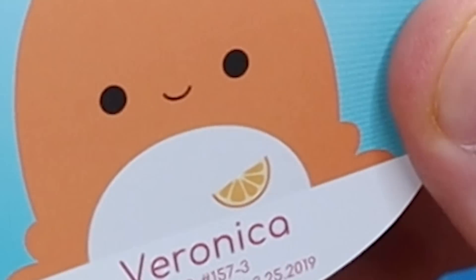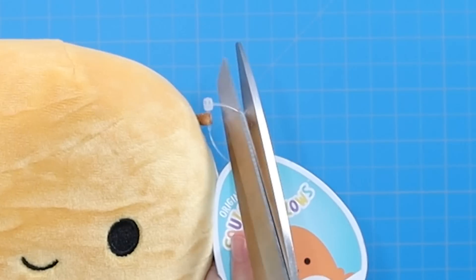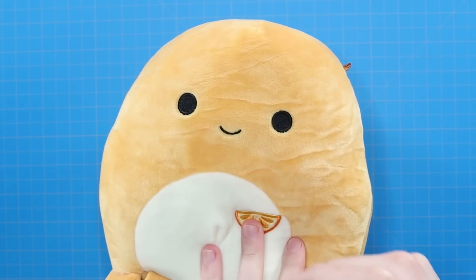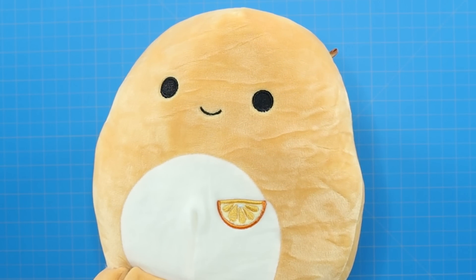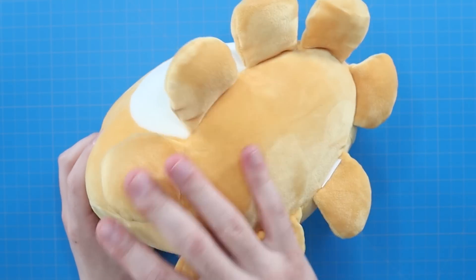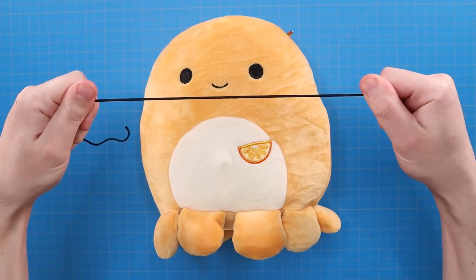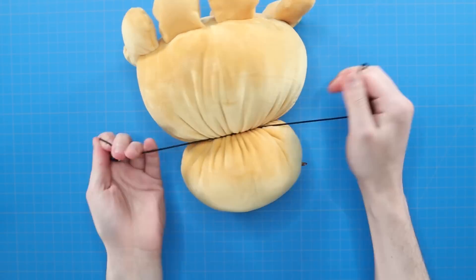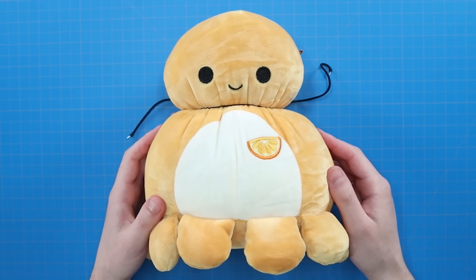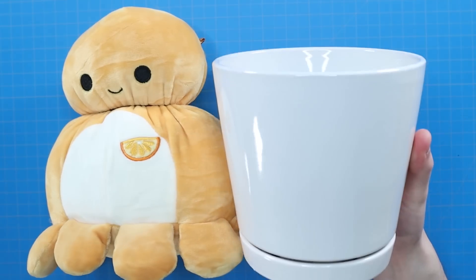Veronica the orange octopus. I'm getting rid of all her identifications — she no longer needs them. And that's because she's no longer going to be an octopus. Instead, I'm turning her into a houseplant. Obviously some changes need to be made to her anatomy to achieve that look. Not an easy feat to accomplish, but I think I can do it. I noticed she doesn't have much of a neck, so I decided to strangle her with a shoelace. She still doesn't have much of a neck, but at least now I can fit her into this pot.